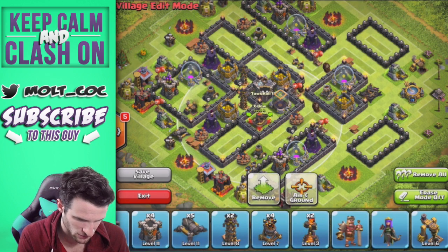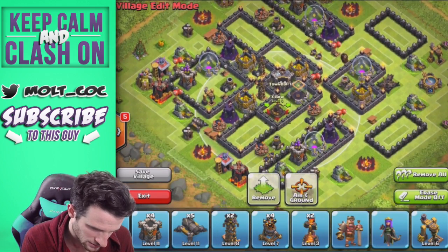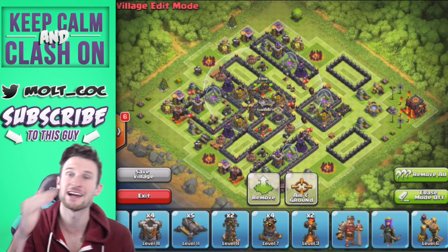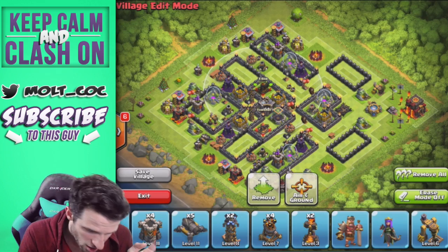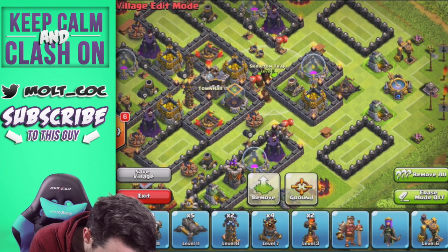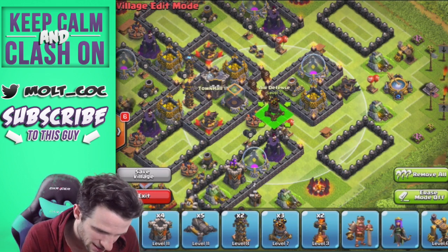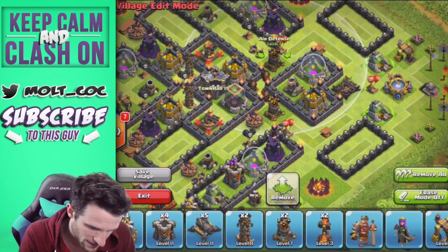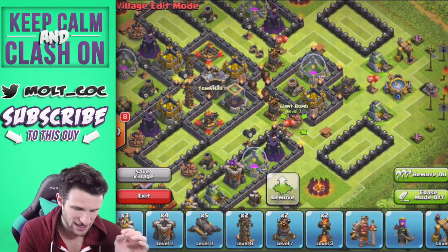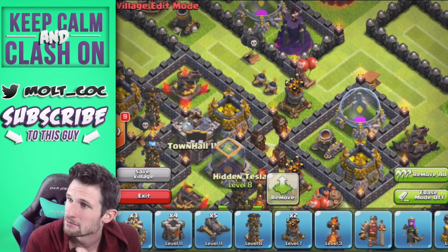This layout was definitely purposeful. There's the other expo — it was in the corner. We've got the expos triangulated as well. That's another very important thing — make sure your inferno towers are far enough apart. We need to move this air trap and put the skeleton trap down here, which is going to cause some serious havoc in the center of the base when people get in there. We're bringing in our air defenses to protect the core of the base.